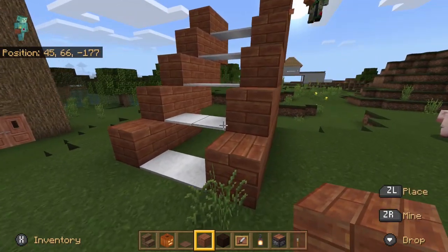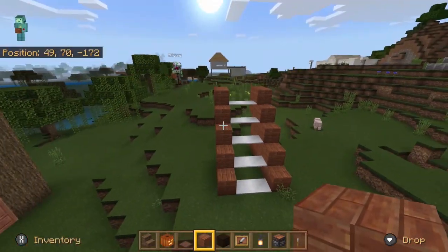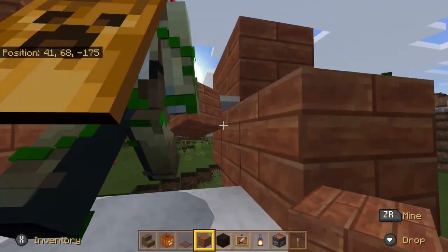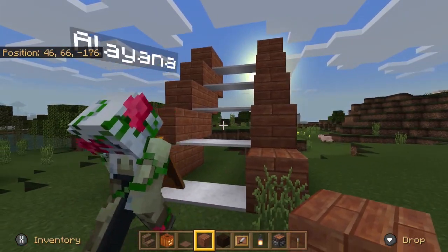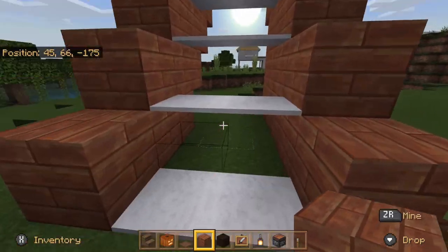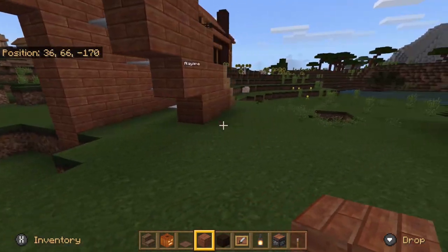It makes a different kind of stairway. And like Alayana was saying, you do have to jump when going up — it's a full block height, so you have to jump. When you're going down, you don't have to jump, because you just fall down. But it's another way of doing a really cool-looking stairway — you can put a fancy modern stairway on the side of a house or room.